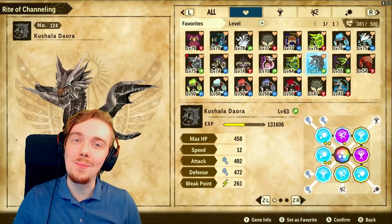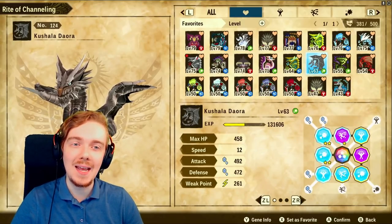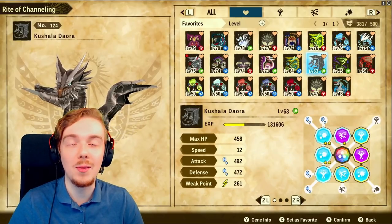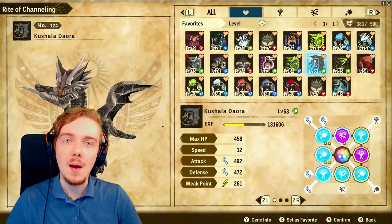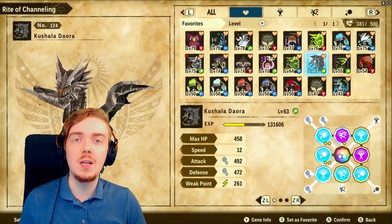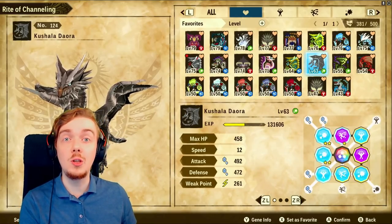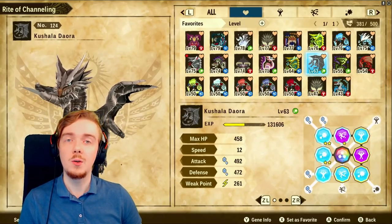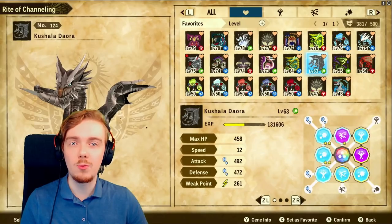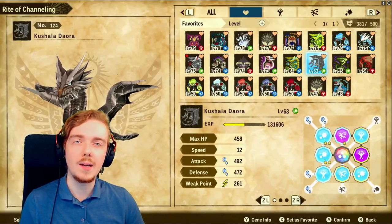Hey everyone, I'm back and we have more Monster Hunter Stories 2 today. As you can see I'm in the Rite of Channeling because we're going to talk about the best skills in the game. I'm basically going to recap and pull together all of what I consider the best, most effective, most useful skills that you want to use on your monsties through their genes — what they are, where you get them, and why they're so good.